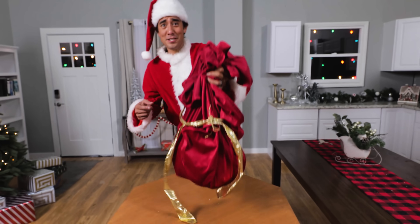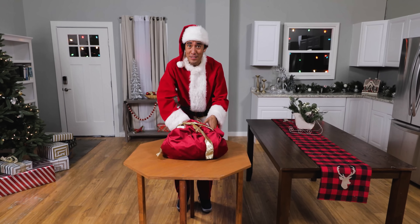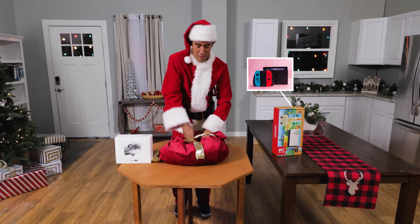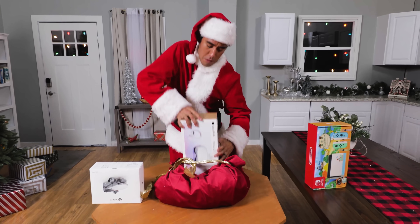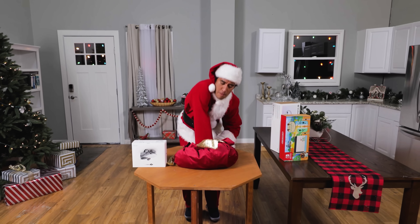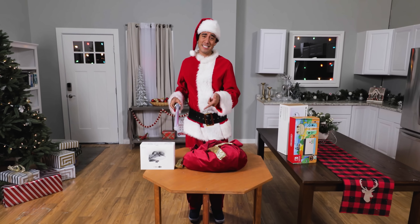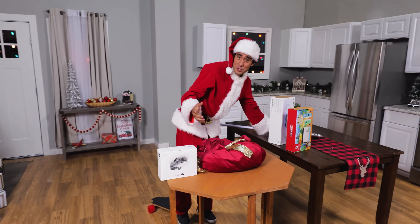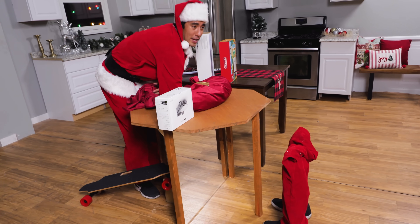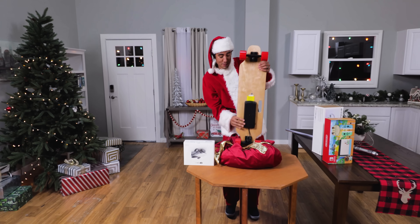Have you ever wondered how Santa's bag can magically hold all those gifts every year? Well, I'm gonna show you how. I've got some gifts I'm gonna surprise my team with, like a drone, a game console, a VR set, and my personal favorite, the lightsaber. Of course, this bag isn't actually magical — it's just an illusion set up with a mirror and mannequin legs, but it makes it look like I can reach in and magically pull out the items perfectly when you're lined up in the right spot.